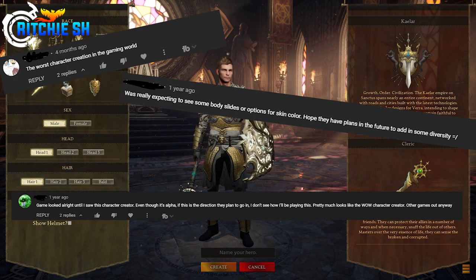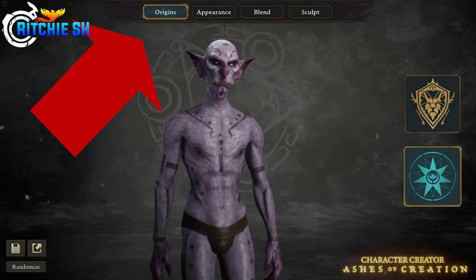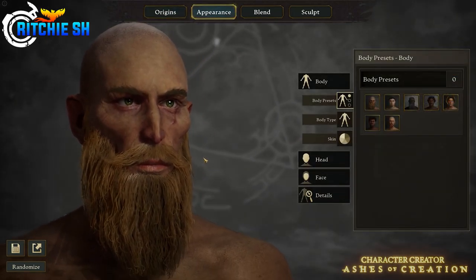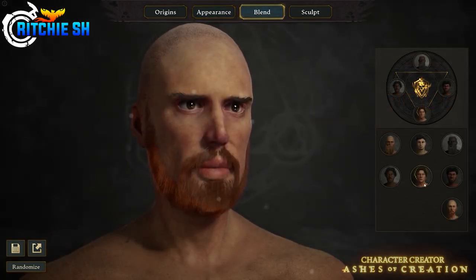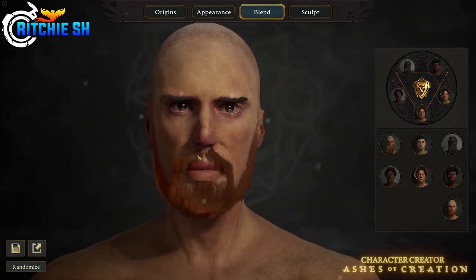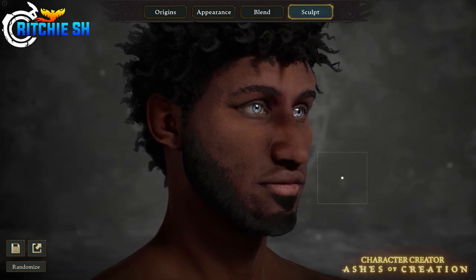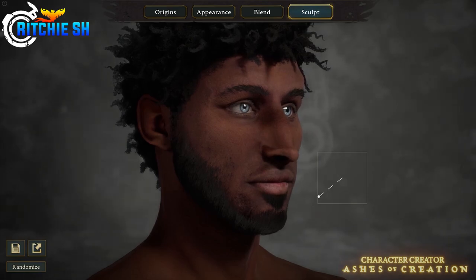Taking a look at it from the start, you can see there are four tabs on the top. Origins is your race selection, and we currently get to see the Vek Orcs and the Kaelar Humans. You then have the Appearance tab which changes your character in a more traditional fashion with sliders. Then you have Blend, which lets you select multiple presets and blend their features together. Finally, there's the Sculpt option, which is by far one of the coolest things I've ever seen in a character creator.